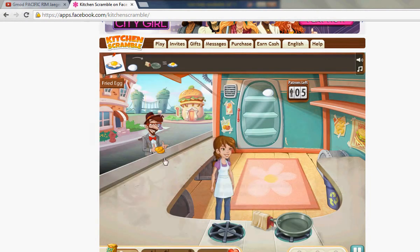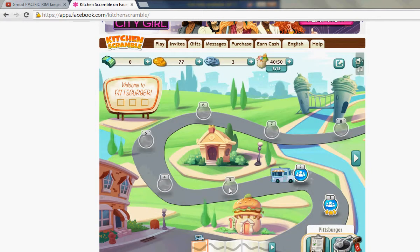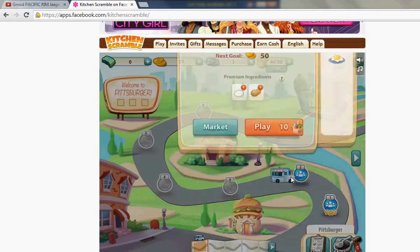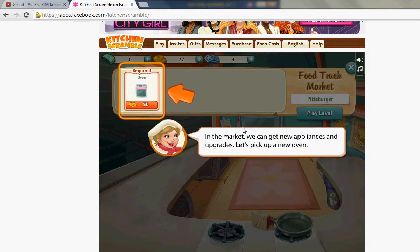You want eggs? Okay. So you get the egg and you put it in the pan. I don't know what's going on. We go over here and put this in the pan. Cooking takes a little time. Now you just give it to the customer.